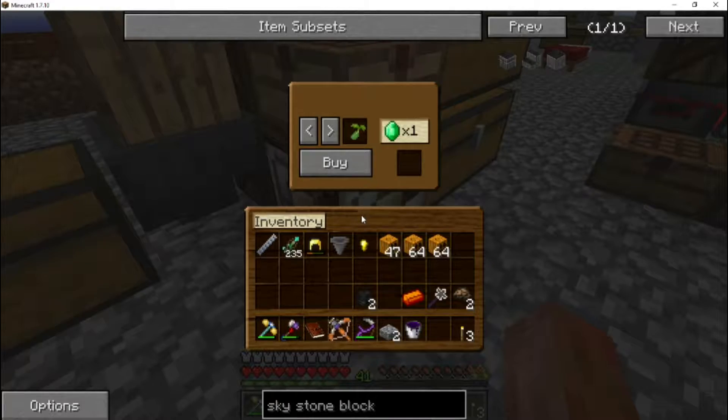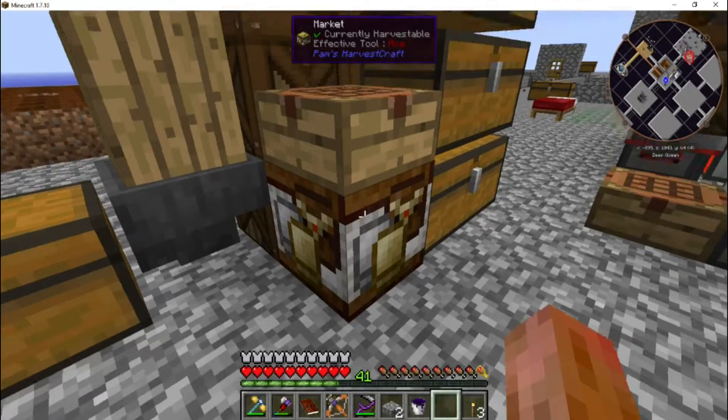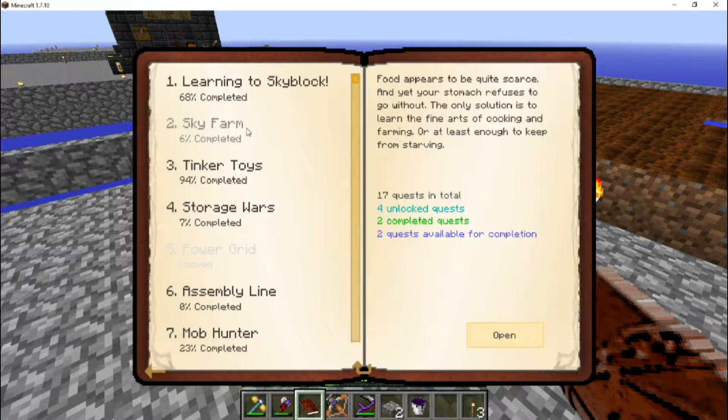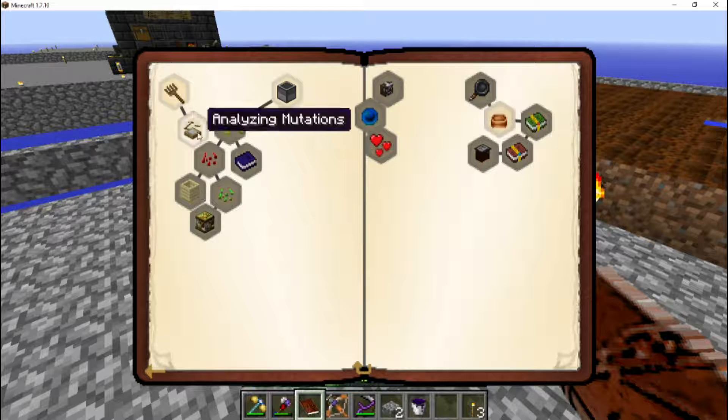We've got a whole bunch of quests coming up that want us to make different seeds and crossbreed up to a lettuce seed. But for one emerald we can just buy a lettuce seed and skip all the crossbreeding. It also wants a reedstone seed which I think we can also buy here. The seeds are very cheap — one emerald each — and this will allow us to skip a bunch of the crossbreeding. That's why I built the market. The quest line in sky farmer works its way down, and eventually it'll say you could have done it all easier by just buying from the market.